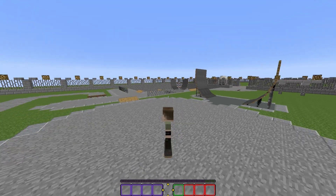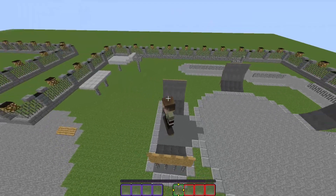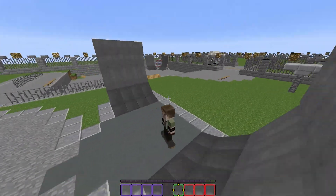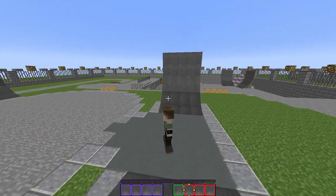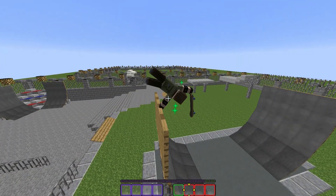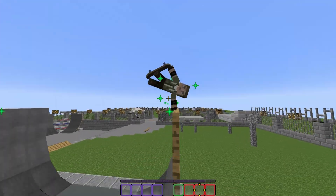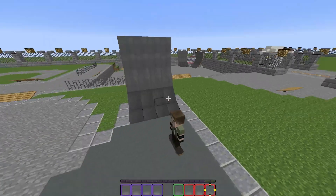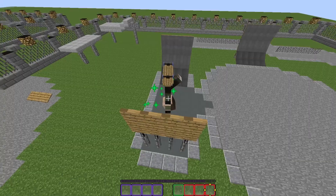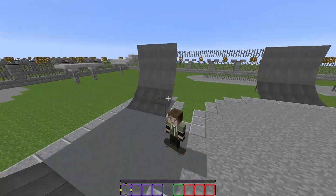Because I love you all so much, I even added another feature: each of the red slots represents a different grab. Just select one of them, drive to a half pipe, and depending on which grab you want to perform you have to look in a different direction. The first one requires you to look right, the second one to look left, and the third one to look the exact opposite way you are driving. To exit, simply select a different slot or look into another direction.